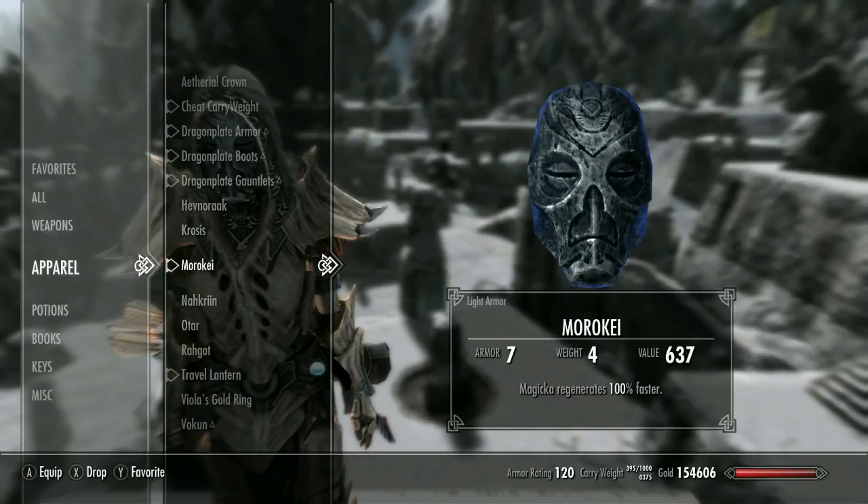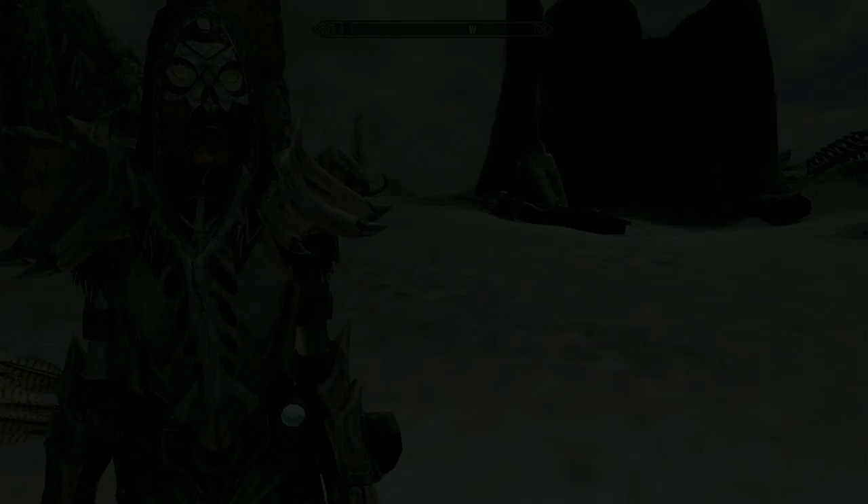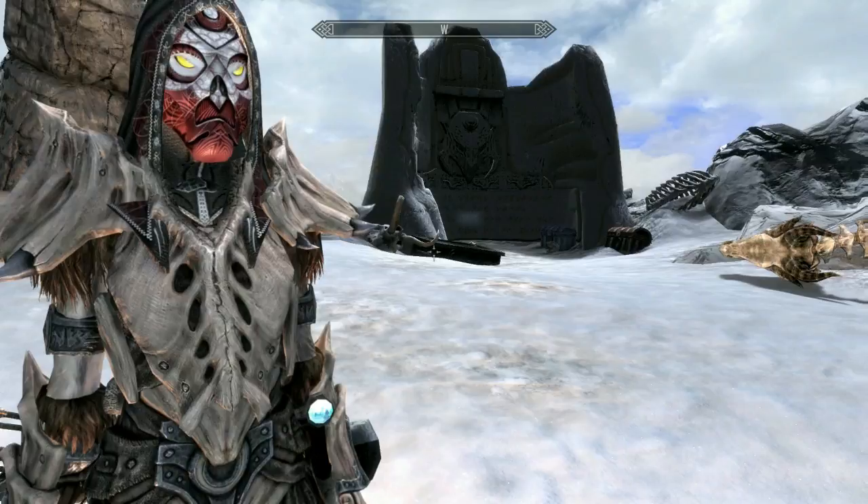Up next is Krosis at number seven. You can find this Dragon Priest mask at Shearpoint — you'll have to kill a dragon, Krosis will pop out of the burial mound, and then you fight him and pick up the mask. What it does is increase your Lockpicking, Archery, and Alchemy by 20%. The main reasons to use it would be the Archery and Alchemy bonuses. It is Light Armor.